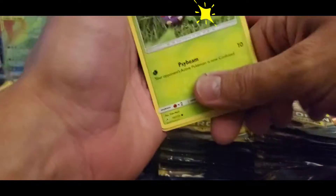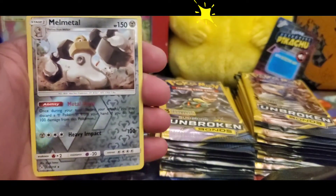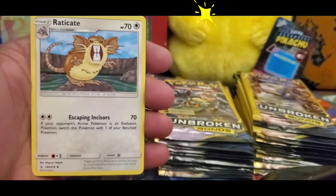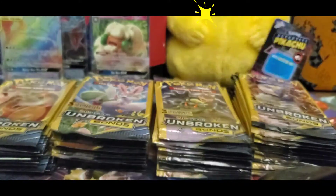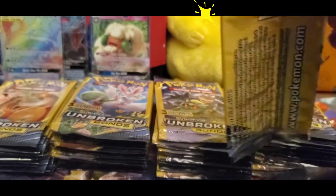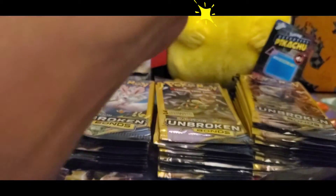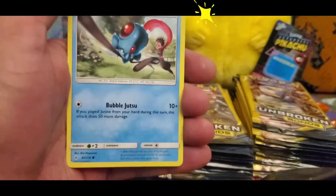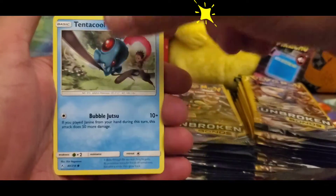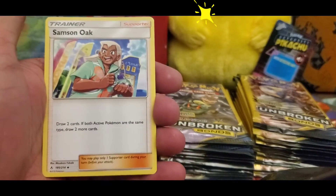All right guys, we have Venonat, and here we go — a reverse Melmetal further rare. And then another Raticate here. Definitely a strong Pokémon — you never really want to see a Raticate in your deck if you're going against somebody, because it's a stage one and some Raticates definitely do have devastating attacks. So we got Drowzee there being all lazy, and Samson Oak.